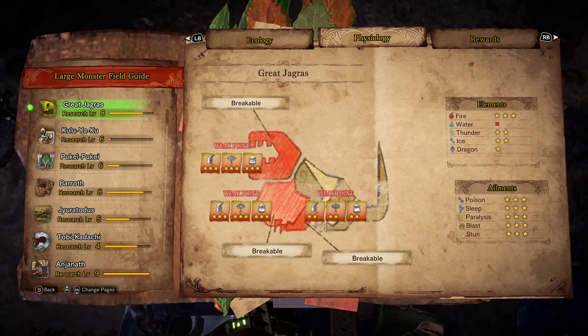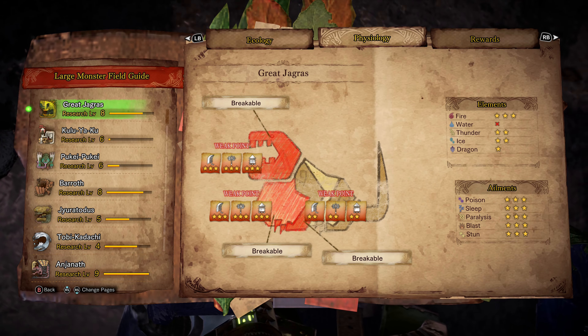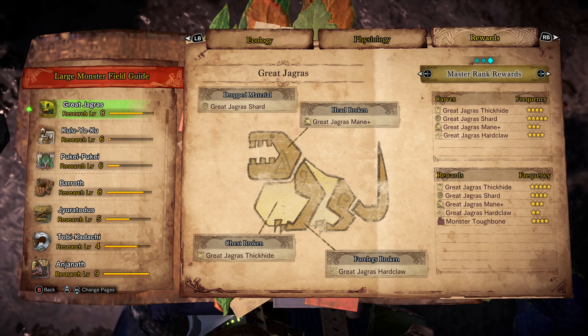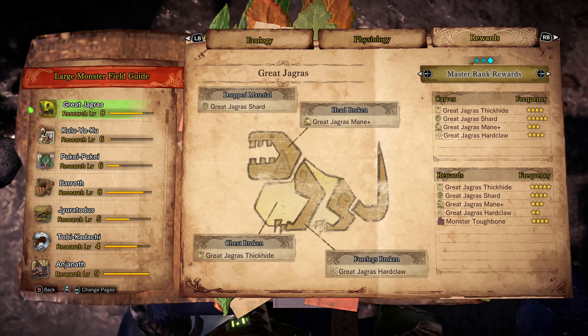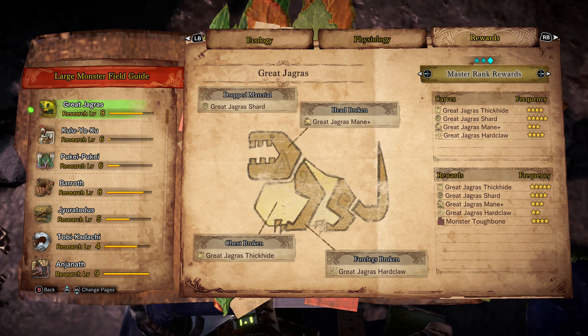As for ailments, it looks like Great Jagras is affected by all of them. Poison does pretty good, Sleep does pretty good, Paralysis does pretty good. Blast does pretty good as well, and Stun is a pretty good use against him as well. These are the Master Rank rewards, and I do have Master Rank rewards at least on Great Jagras.